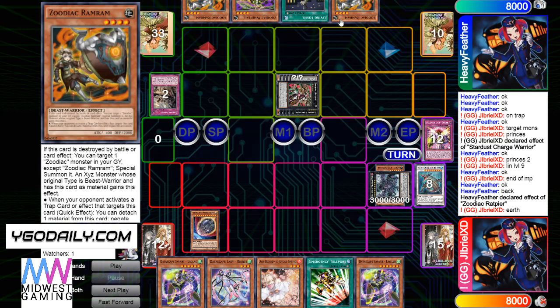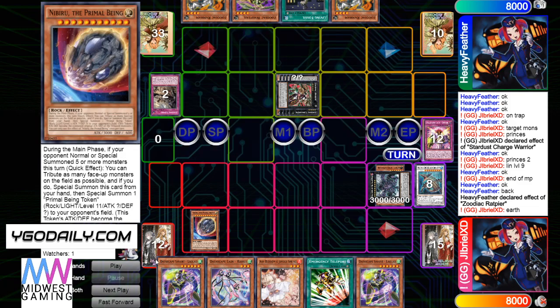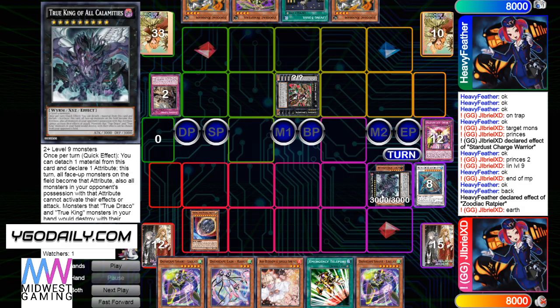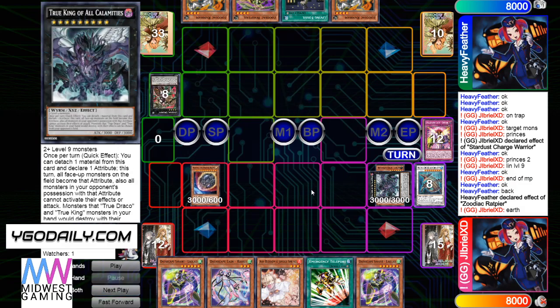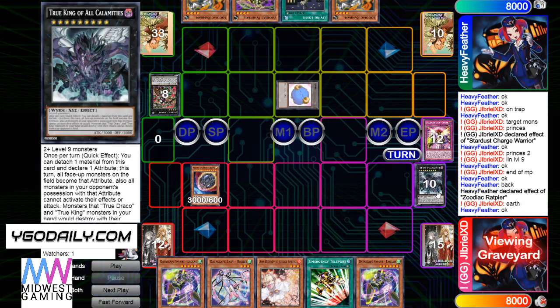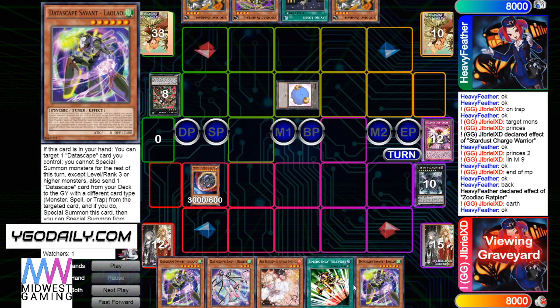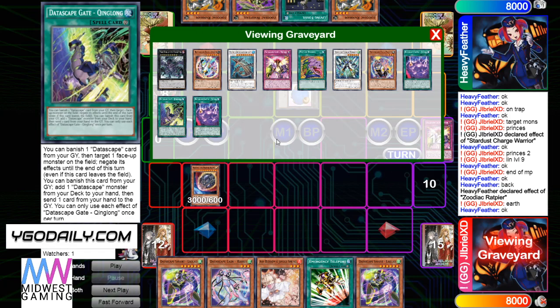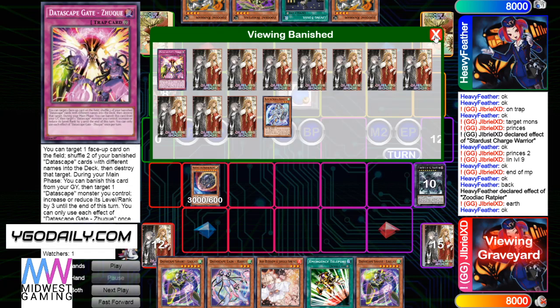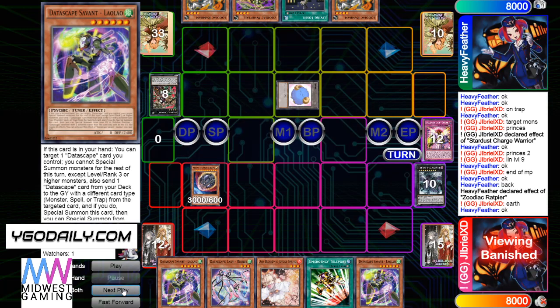He's probably just going to admit defeat here — there's nothing much he can do. He can't summon Zoos obviously because he can't attack. VFD doesn't just negate effects — it also means he can't attack, if it wasn't already broken enough. So summon out Nib, it doesn't even matter because he's going to be able to cycle through everything. Like he has the Spelling Grave already, he has the Trapping Grave — he has so many different things he can do.